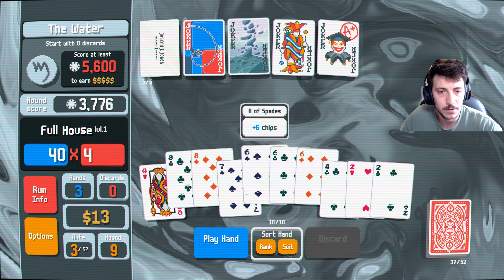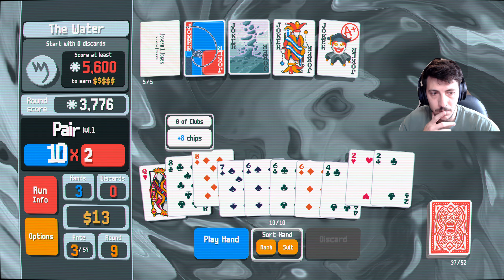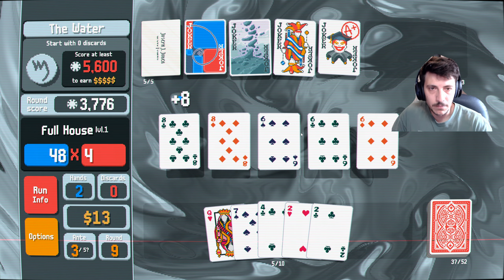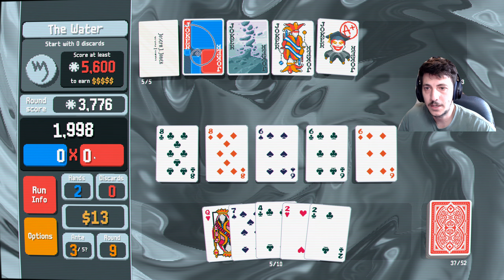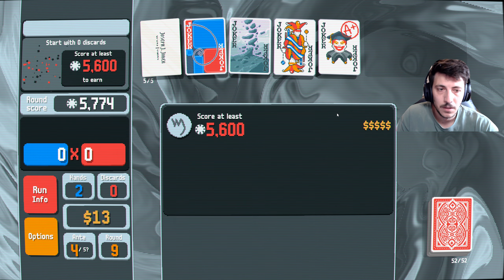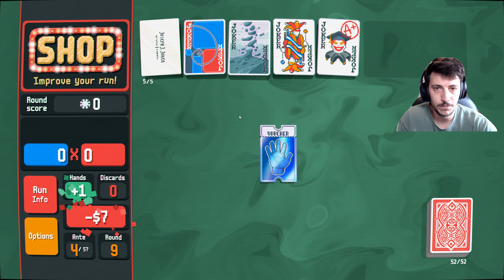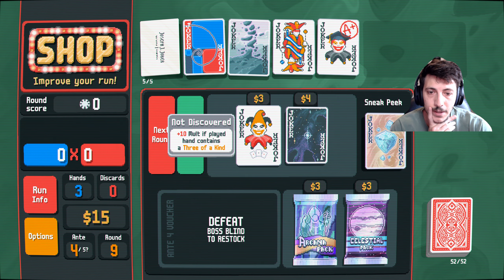We've got a full house here. I think we do this — okay, still pretty solid hand. We did it! Wow, okay — was not expecting that to be as easy as it was. Two extra hands remaining, two in interest, gain nine. Permanently gain one hand — yes, obviously we'll take that! Plus ten molt if played hand contains three of a kind.